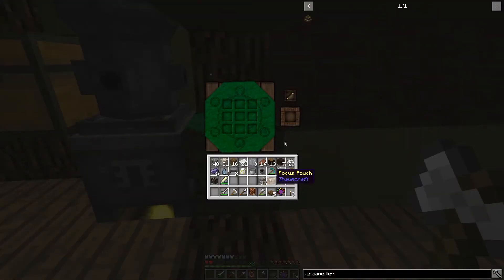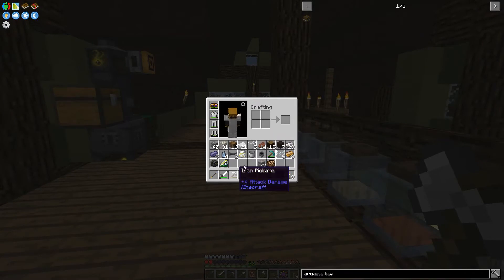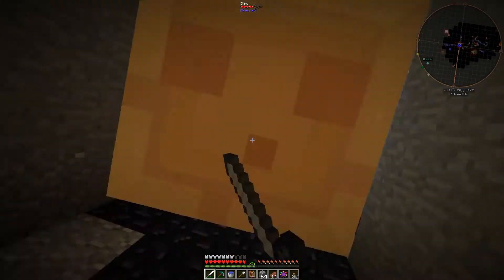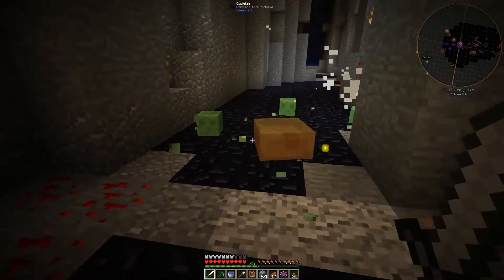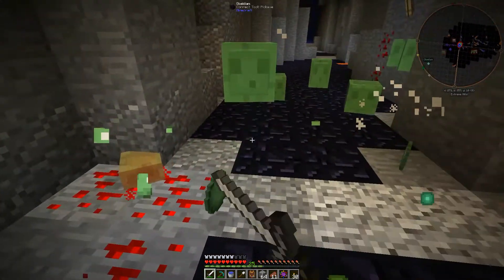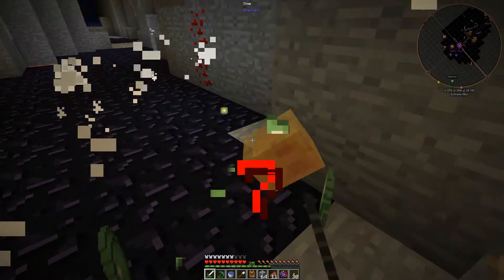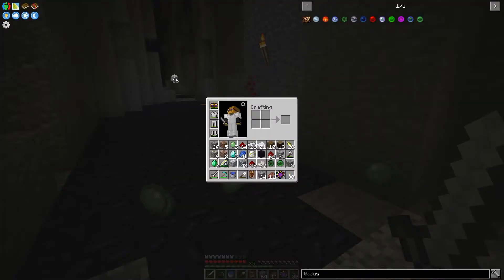A Focus Pouch is going to allow us to store a whole bunch of foci in our inventory without taking up a bunch of space, and it actually goes in the belt slot. I finally found a slime — we're going to need these to make our grappling focus. We only need one slime ball. I don't have Tinker's Construct, so I couldn't just find a slime island — I actually had to find a slime chunk and it took me forever.